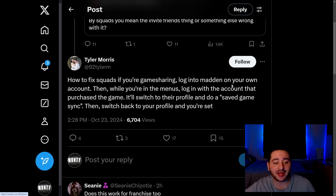What you've got to do is log on to Madden on your own account. Go to the main menu on your account, then switch to the profile that bought Madden. It'll do a saved game sync. Once you do that, go back to your profile and it should work.